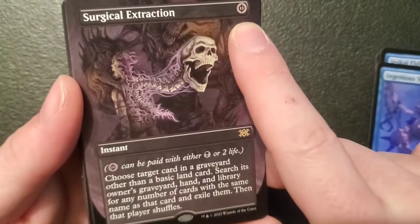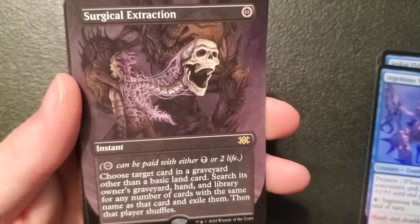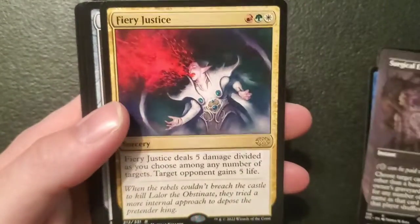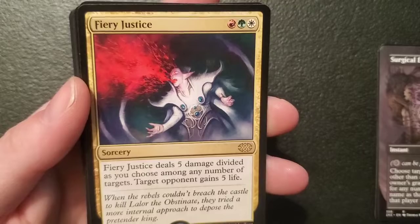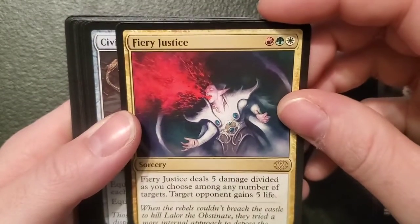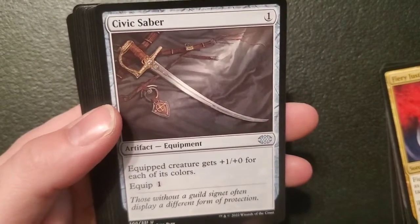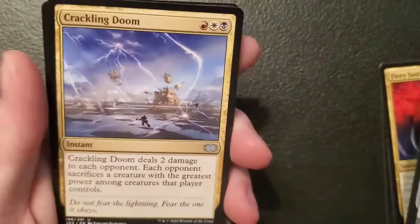Surgical Extraction — phyrexian mana, so you either pay two life or a swamp: choose target card in a graveyard other than a basic land card, search its owner's graveyard, hand and library for any number of cards with the same name as that card and exile them, then that player shuffles. That's kind of useless for me because I play commander. Fiery Justice — a sorcery for a mountain, forest and plains: deals five damage divided as you choose among any number of targets, target opponent gains five life. So you deal five and someone gains five — you suck. Civic Saber — artifact equipment for one: equip one, equipped creature gets plus one plus zero for each of its colors. Crackling Doom — an instant for a mountain, plains and swamp: deals two damage to each opponent, each opponent sacrifices a creature with the greatest power among creatures that player controls. Damn you're cool — for three. Izzet Boilerworks — a dual land, island and mountain.